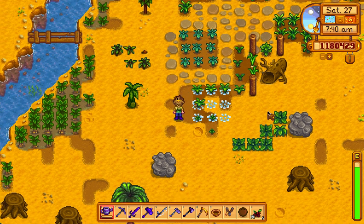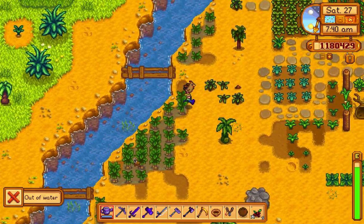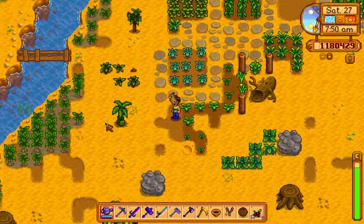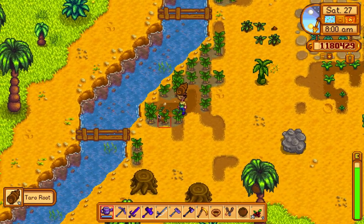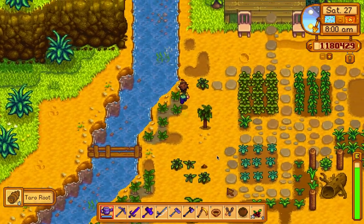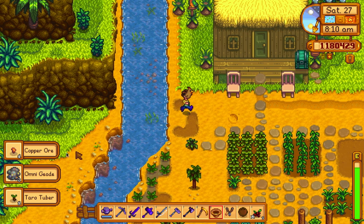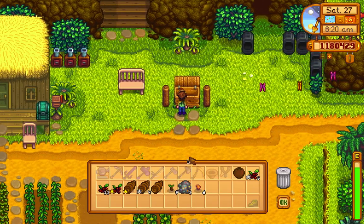Today I'm gonna craft a warp totem to the island. I'm out of water, that's okay. Some of my taro tubers are ready and that's great — a few taro tubers done. There are five taro tubers by the way, that's really good.